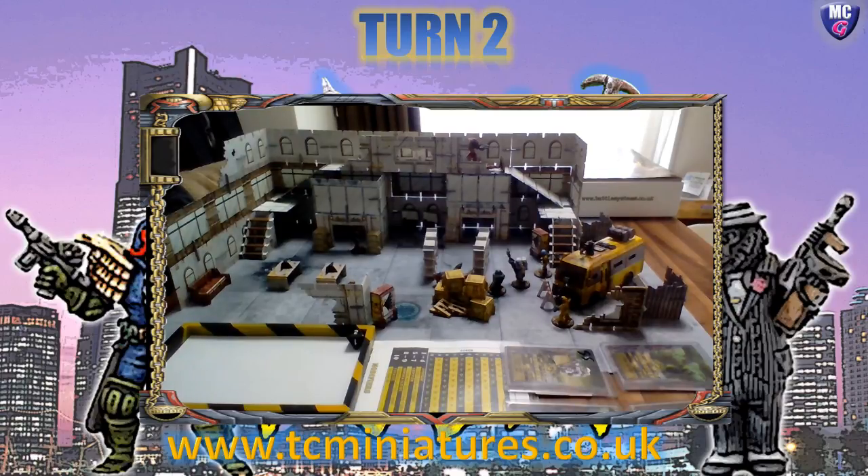Without further ado, let's roll initiative. Hazmat guys rolled a one — that's not very good. And the Cyborgs roll a two. Cyborgs go first. Let's start with the heavy hitter, which is Tobler Drone. He's the guy with the triangular shaped gun — it's got three barrels on it, hence the triangle shape — and the painful crotch... anyway.